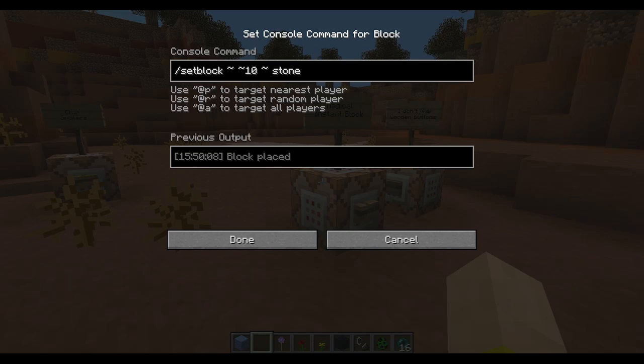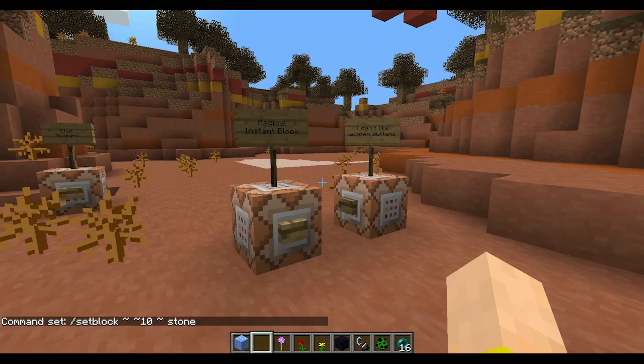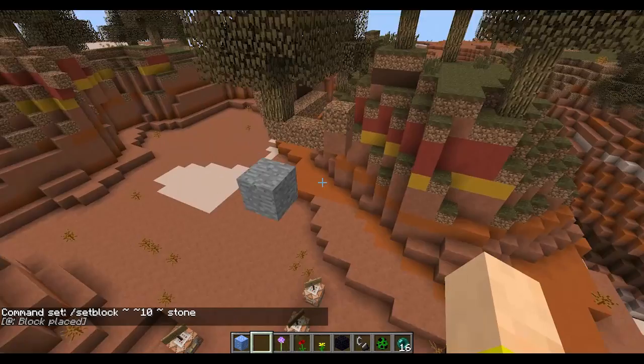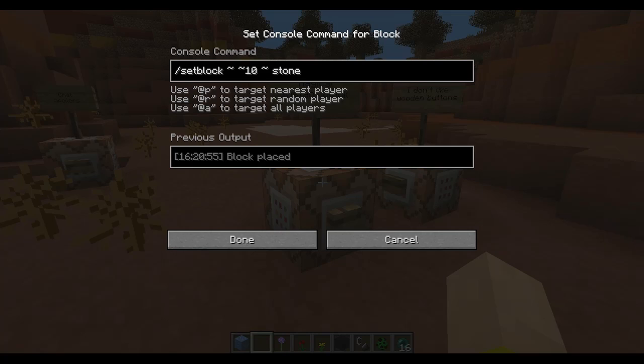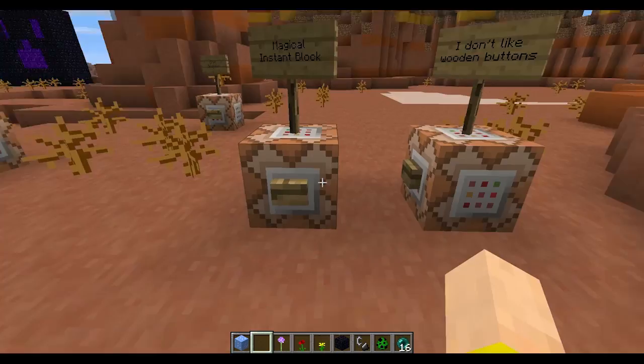The new setblock feature now takes the place of the summon command. People were using summon falling sand entities to try to place blocks, but now you can use setblock and it will set blocks directly — I set a stone block up here. You can use large amounts of this to generate entire structures, which is pretty cool. Also, in the chat command block, they removed the character limit — it used to be 256 but now it's been removed.